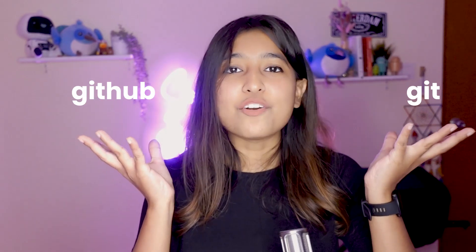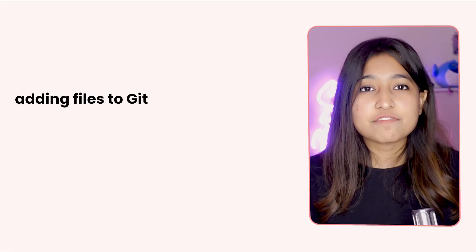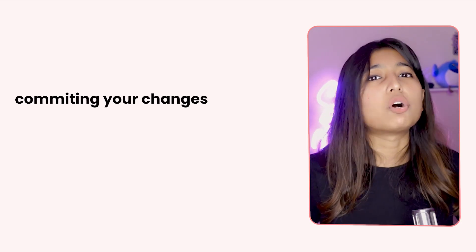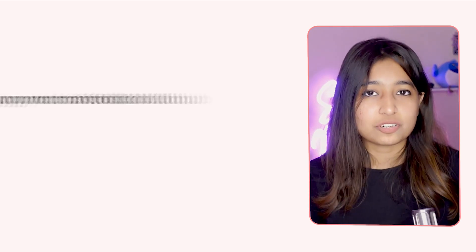Understand that Git and GitHub are not the same thing. Practice a lot of the Git commands that are available — like cloning a project, adding files, committing your changes, or pushing a local repository to a hosted system like GitHub, GitLab, Atlassian, etc. Make sure you understand Git very well and use the terminal Git commands only. Try to avoid using the UI in the beginning and familiarize yourself with the commands.